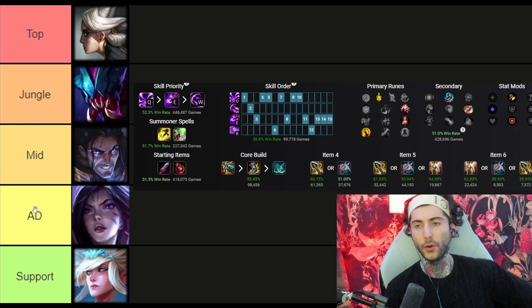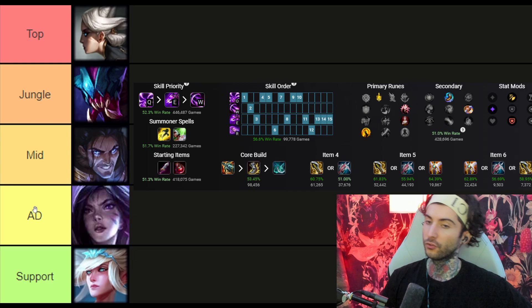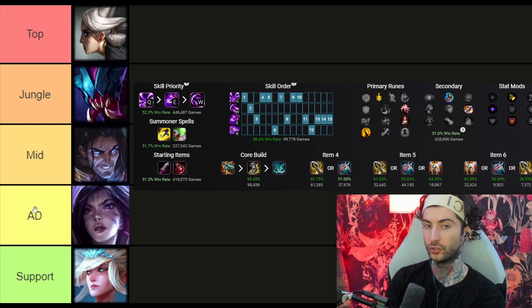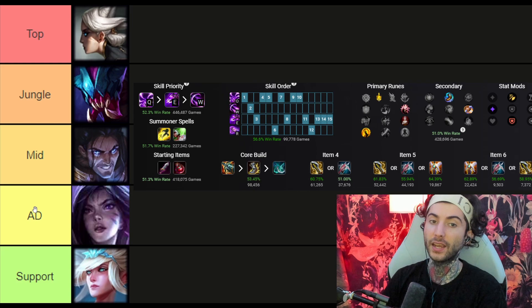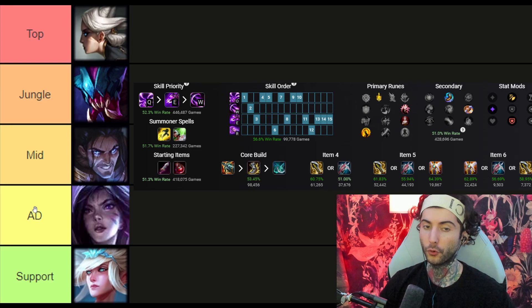Moving on to AD carry — Kai'Sa. She's a very popular AD carry, so being popular means she gets banned often, but it also means she's always in the limelight for buffs and adjustments. Kai'Sa has always been sitting really well in the meta. She's a stable AD carry that's generally always in a good spot. If you like that diving AD carry style, she has a lot of power in her early phase, and with an aggressive support you can easily dive and kill people.